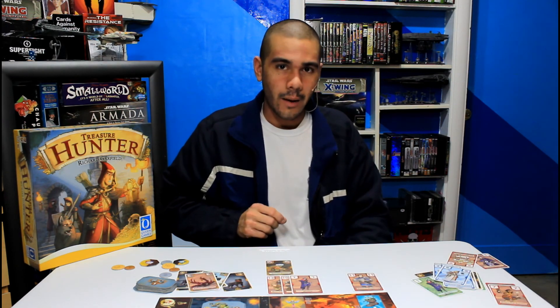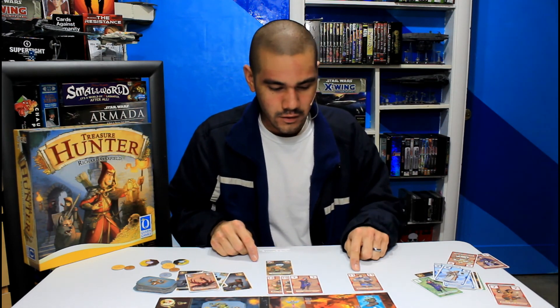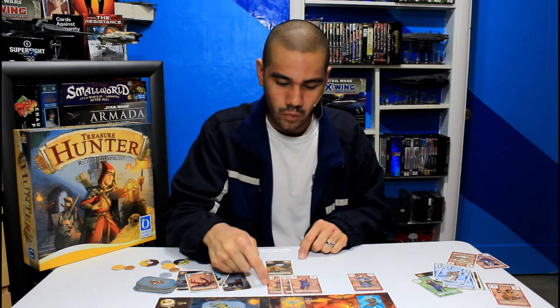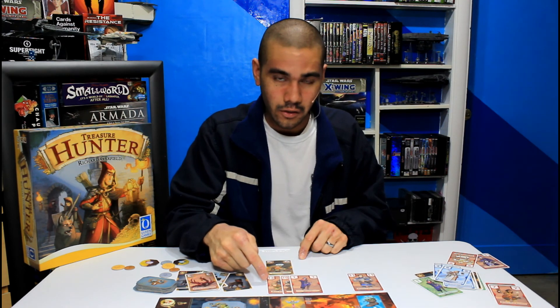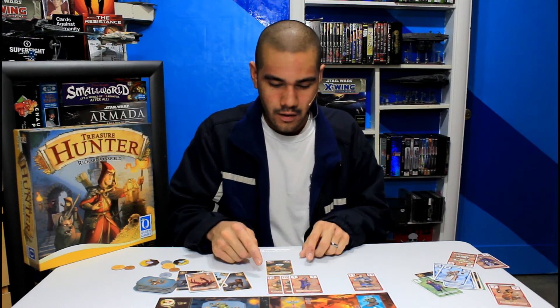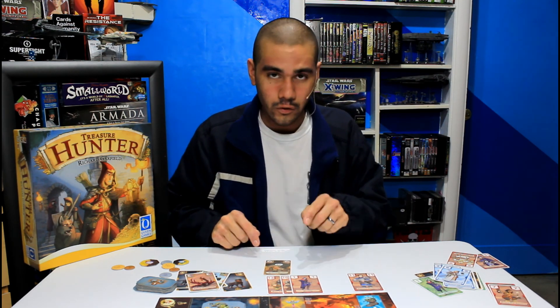Let's talk about what happens if there's a tie when competing for the minimum treasure. If two players both have a value of 11 — for example, because one used a Sleeping Beauty action card on his 12, bringing his total from 23 down to 11 — the player that had the most points even with that card applied would win the minimum treasure.